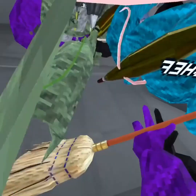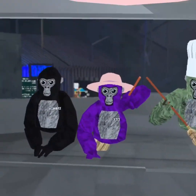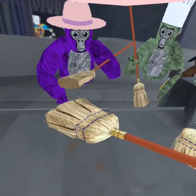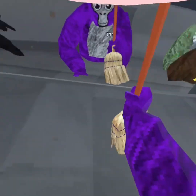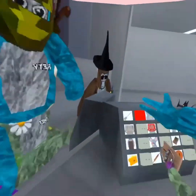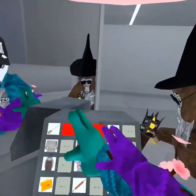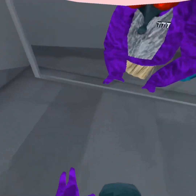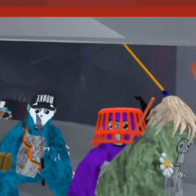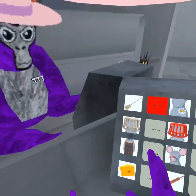Wait, so when it's not on the ground it doesn't do anything, but when you put it down you can sweep — that's pretty cool. The free badge, nice! This looks weird as heck. Oh, the basket — okay, same thing. The apron.